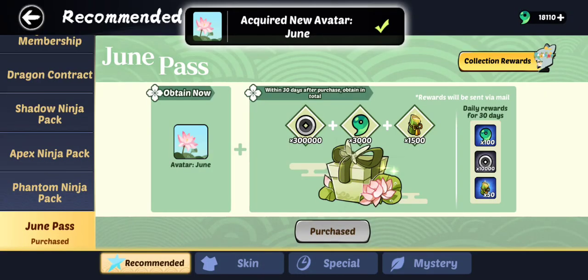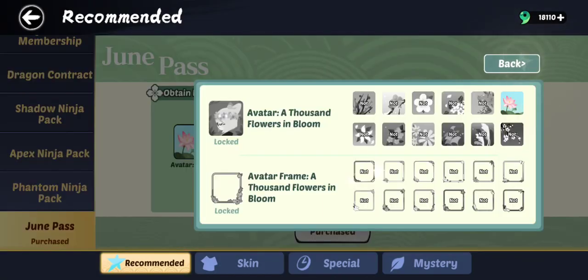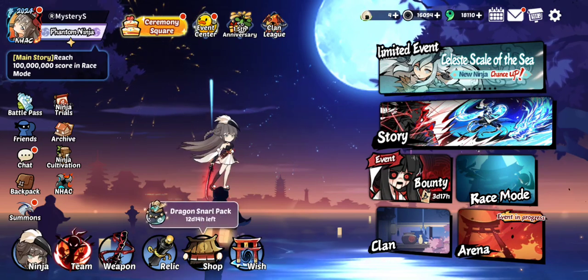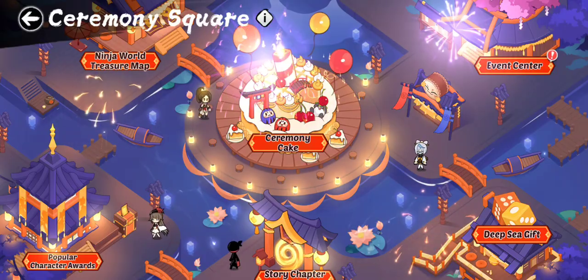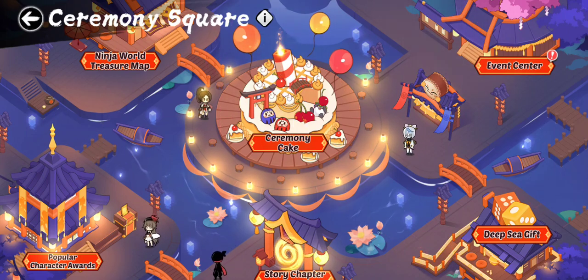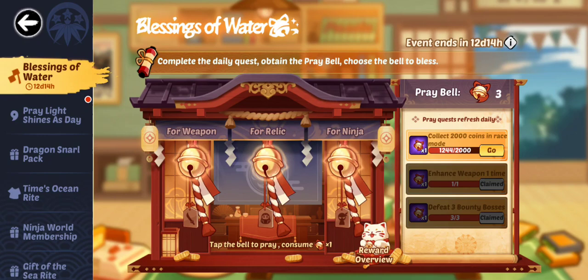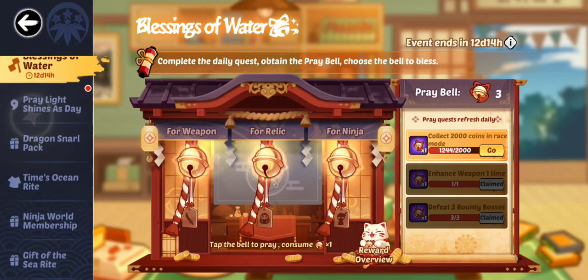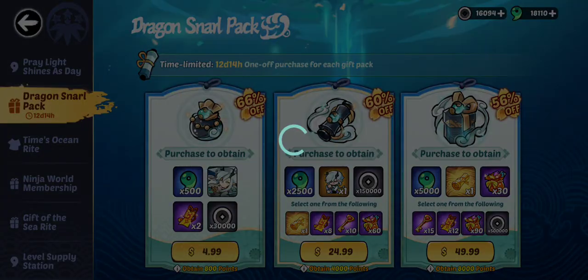There we go, not too far away now I suppose. First one acquired. And now last but not least, one of those packs in the June pack — and I'll have enough for Iteru's skin. Right here, 800 points exactly.